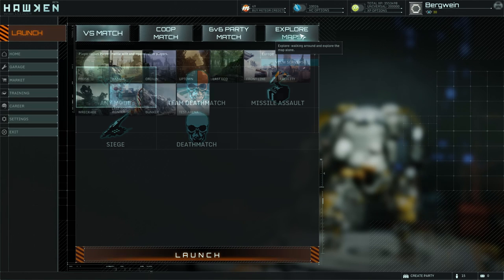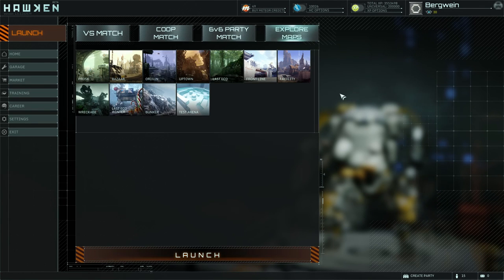Now let's have a look at the maps. Out of the nine multiplayer maps in the game, seven are available for Missile Assault. There are no MA matches on Uptown and Prosk. Obviously, the strategy for each map is largely determined by where the silos are located.